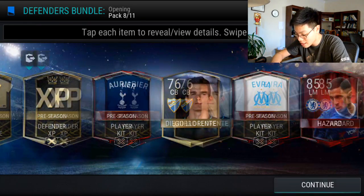Mascherano kit, Evra kit — okay, that's good — and a Modric right there. So we're getting a lot of good pulls in this pack. Dublin, 1,000 coins — not the best — but Ibra to end it off. So yeah, we got a lot of nice pulls in this pack.